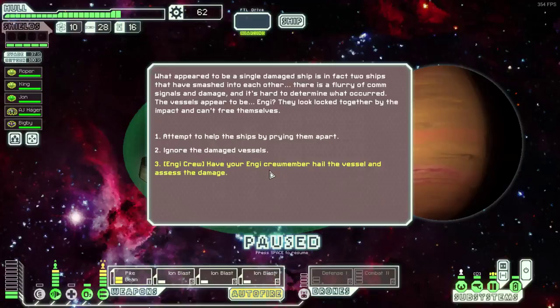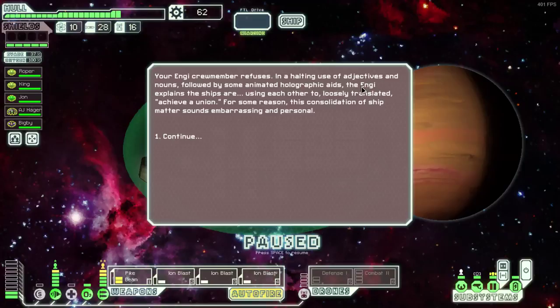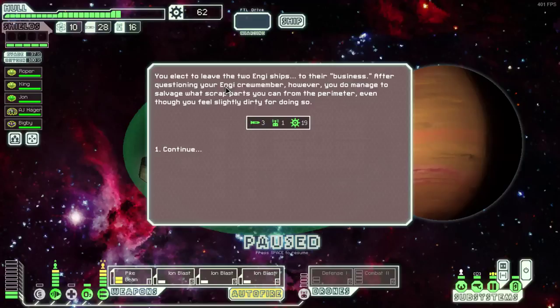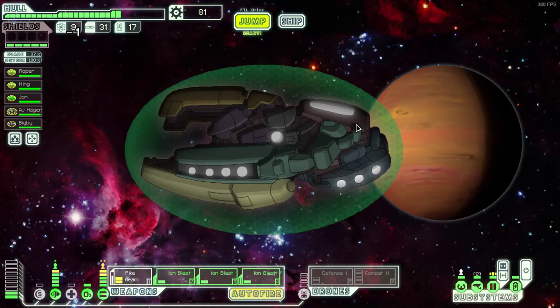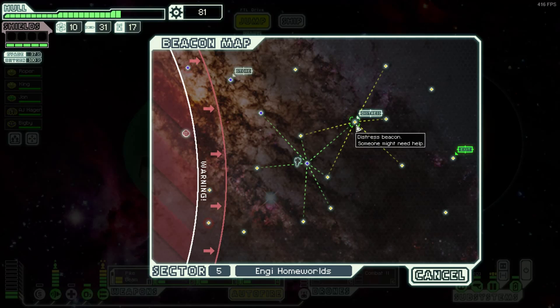We're going out into space to try and see as many beacons as we can, cause we're looking for another shop. Let's have a look at this - I don't want to do blue options willy nilly sometimes. Engie crew - hail the vessel and assess the damage. This is sometimes the encounter where two ships are... having a moment, and this just angers them. We got some scrap out of it, that's alright. Yeah, that is the encounter where you encounter two ships having sex - or at least that's what is implied in the game.